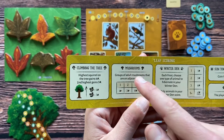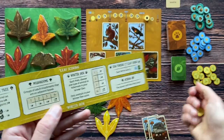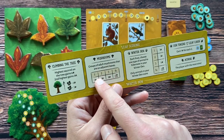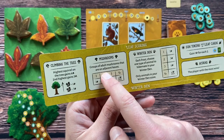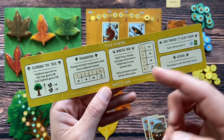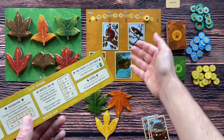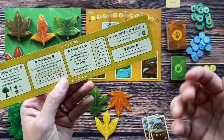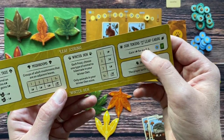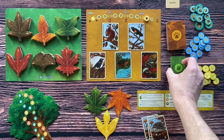You will also score for mushrooms. If you have mushrooms in adult form on leaves that are adjacent to each other, you will get one acorn for one mushroom, three acorns for two, and if you have three mushrooms on three adjacent leaves, you will get eight acorns. You will also collect acorns during the game for climbing the tree and for taking animal cards. Then you sum everything for your score. If you have sun tokens or leaf cards at the end of the game, you can exchange them — one acorn for each two. The player with the most acorns wins the game.